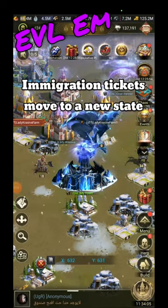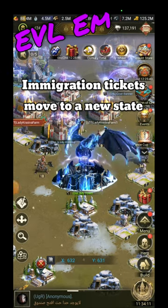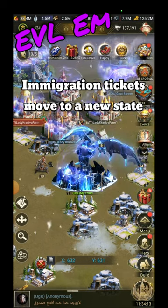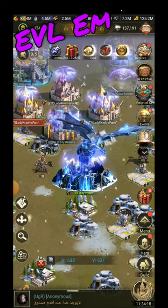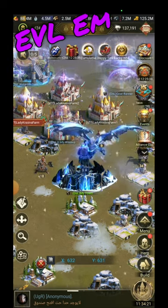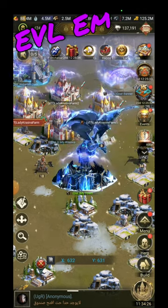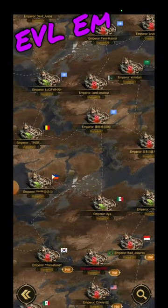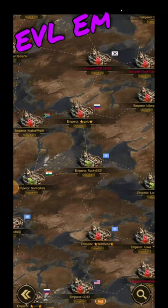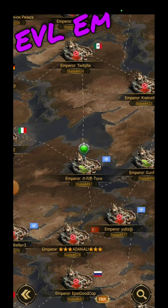Hey guys, this is Ivo M and today I wanted to show you the immigration event. You can move your castle to other states and you need tickets to do so. It's limited to where you can go — you can't go to any state. If we check the world map we see there are a lot of states in Rise of Empires. You can't go to any state you like; you need to go to one within your immigration brackets.